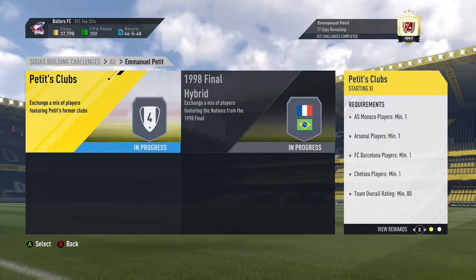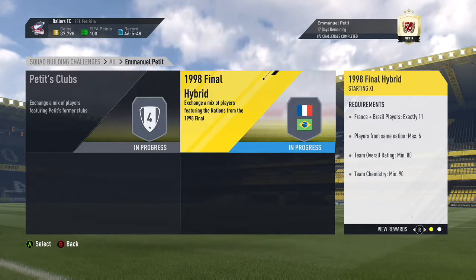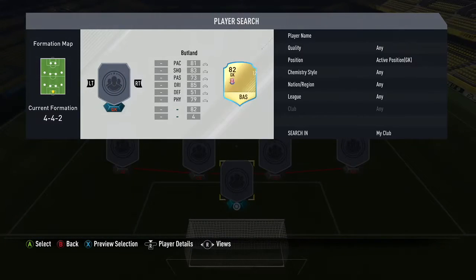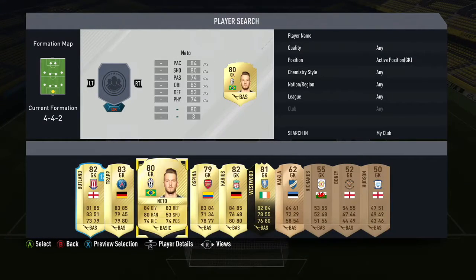This is a very good SBC. The reward you get for it is Emmanuel Petit, a CDM legend 87 overall who has 20 games on him. You also get a prime gold player pack, and then from the two different challenges you have to do, you get two premium gold packs. All the players are tradable except the legend of course.